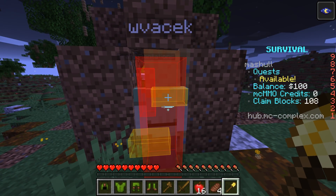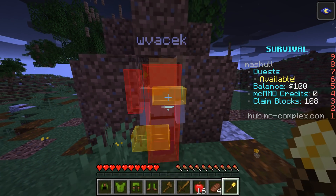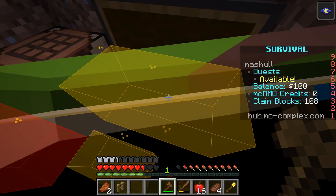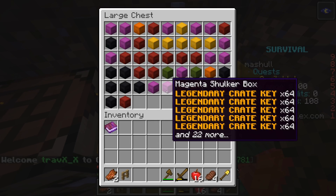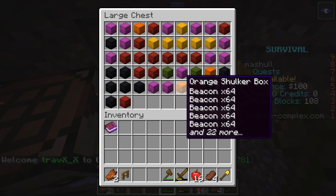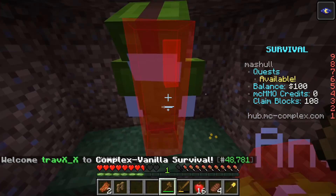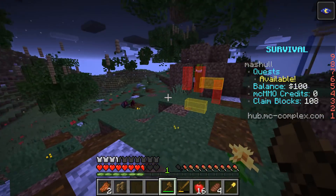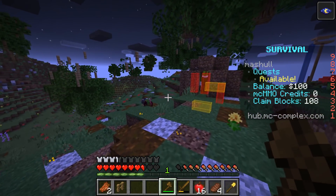There are double chests underneath the dirt — oh wow, that's a lot of stuff. Blocks, diamonds, beacons, tridents, elytras — holy crap. So diamonds can sell for a good bit in the store, right? No, they're pretty garbage. Okay, what's the best selling item?